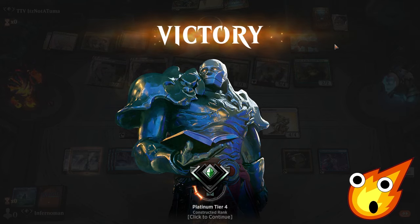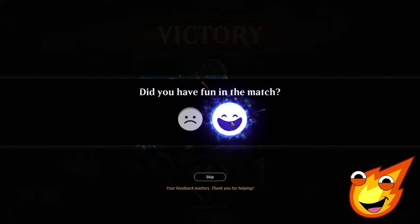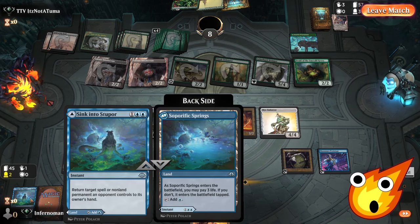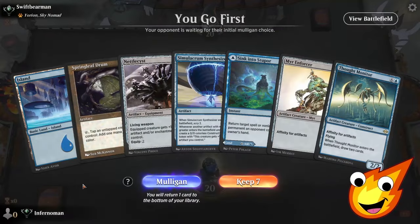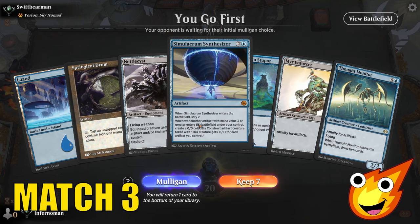Wow — not what I was expecting for a victory. Looking at the battlefield, I highly underestimated Sink into Stupor. This is actually one of our all-star cards — what a tempo play right when we needed it.